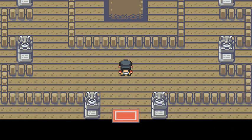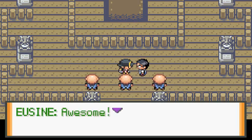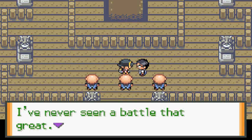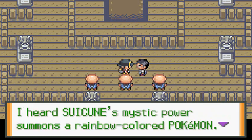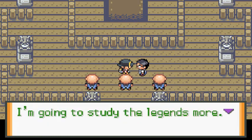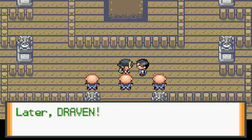After the battle, the character says: 'That was truly inspiring to see — Suicune was tough but you were even more incredible, Draven. I hear Suicune's mystic power summons a rainbow-colored Pokemon — maybe, just maybe, what happened today will cause that Pokemon to appear. I'm going to study the legends more. Thank you for showing me that fantastic battle — later, Draven.'